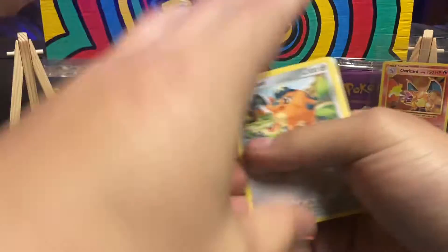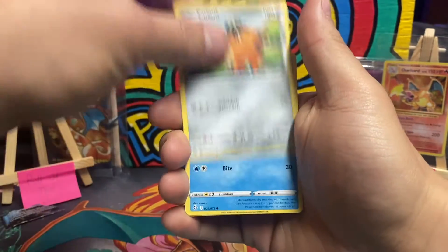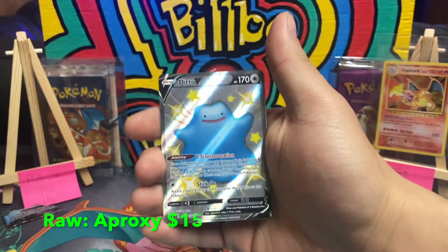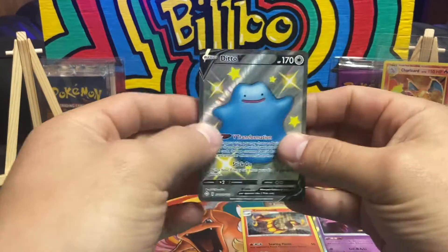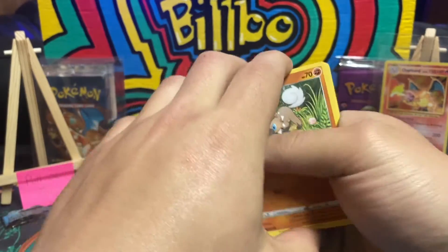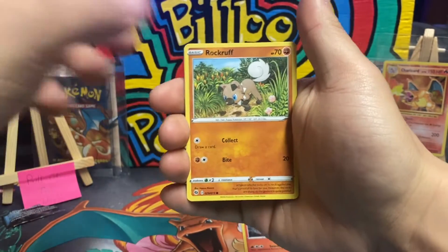I don't know, my hope for pulling the Charizard in here is low. Tropius, Rusted Shield, Dratnini, cute fan, Rookidee, Yamper, Morpeko, Eevee - oh let's go! Where is this gonna be? Three, two, one - oh let's go! A Ditto V shiny, haven't pulled him yet! And behind it a Boss's Orders - beautiful! Shining Fates thank you very much. I don't care if we pull cards like that as long as it's not a duplicate. I have the other Ditto but not that one, so as long as we keep pulling new cards for the collection.